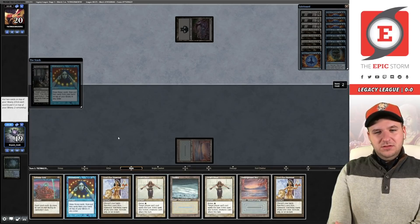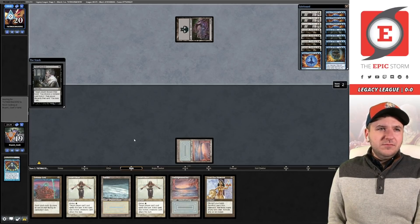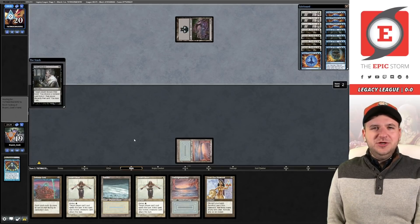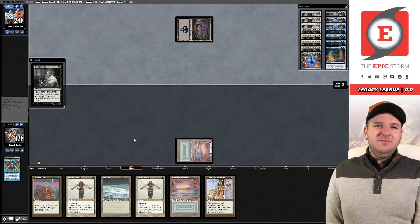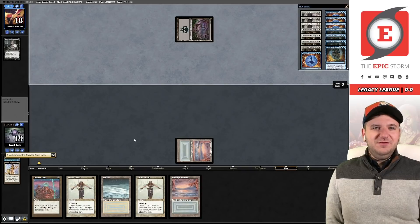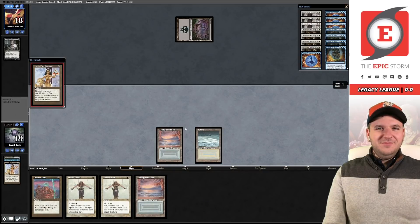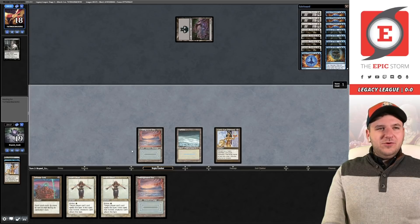The Thoughtseize from our opponent generally means they're doing something unfair — like Reanimator, or maybe in some crazy world they're playing ANT. We might just take the Chant here. They could also be playing Doomsday, though Doomsday doesn't normally play a basic Swamp these days. I'd like to think that Doomsday players have some style and probably wouldn't be using that Swamp.